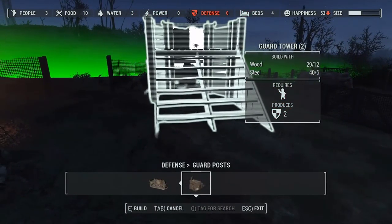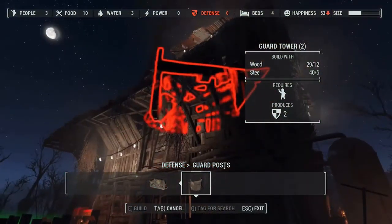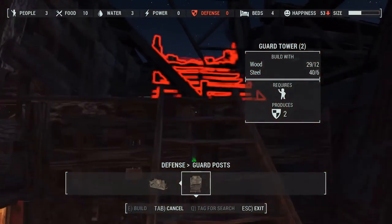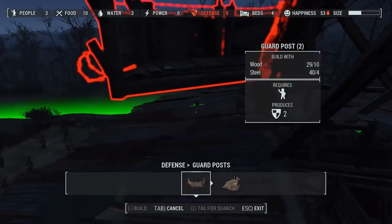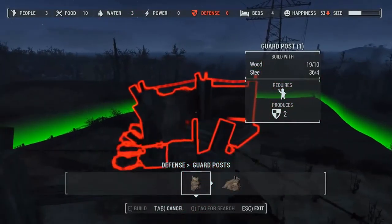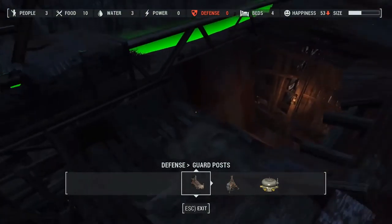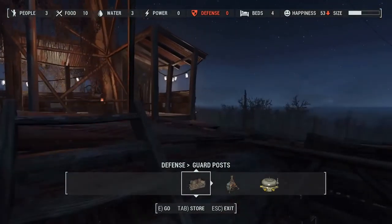Well, I'm going to build them a guard outpost because I think that will help with their defense. We don't have a ton of wood for this, but let's go ahead and put a guard outpost here. Let's see if we can build up there. Maybe we won't be doing too much settlement building today. Let's do the small one and conserve our wood. A guard post here — that produces two defense, but it requires a person.